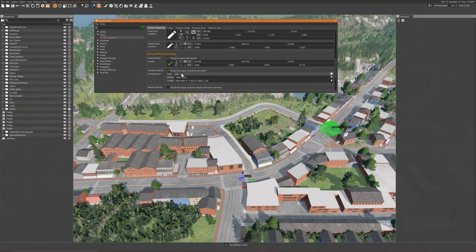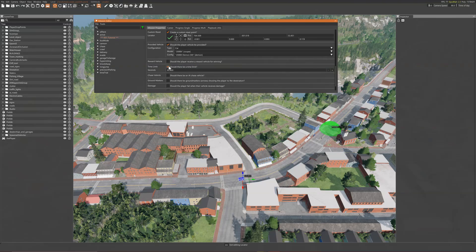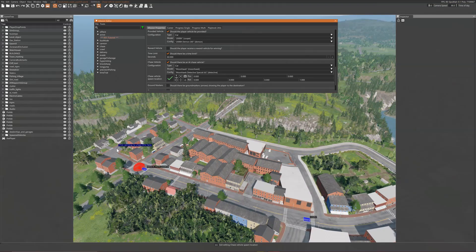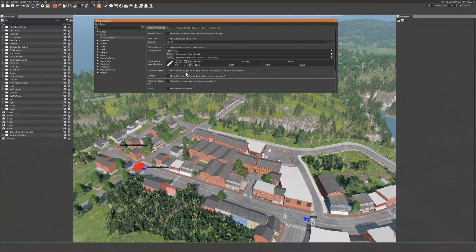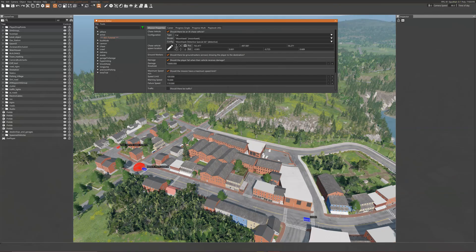Here you can give a provided vehicle to the player. You can add a time limit, a chase vehicle — remember to place the spawn location. This option will give GPS guidance to the player. Here is a damage limiter, a speed limiter, and finally you can add traffic.